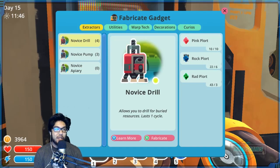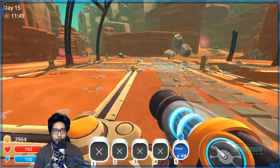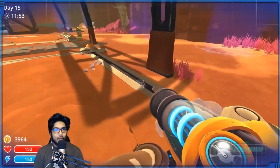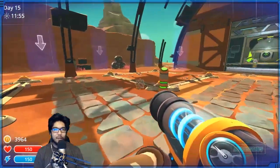I'm gonna grab a crap ton of drills — we'll grab four of each. I still need more pink plorts though, so I'm gonna drop down four drills and then four of those other ones and go from there. Not sure exactly where to put them here, but I don't see the problem.